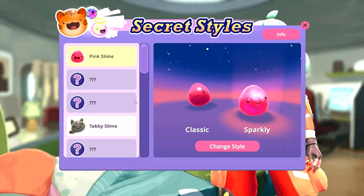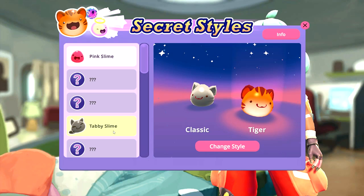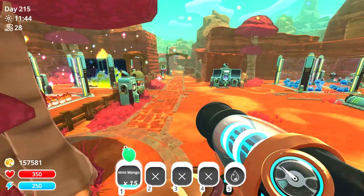In case you don't know about the secret styles, basically it's like a DLC style thing which essentially allows you to reskin some of your slimes - all of your slimes, however many you want - with brand new designs. Look at that - that's the tabby slime, it looks like a tiger! I've actually not got most of these, and I thought it would be fun to hunt them down and show you guys where the locations are.